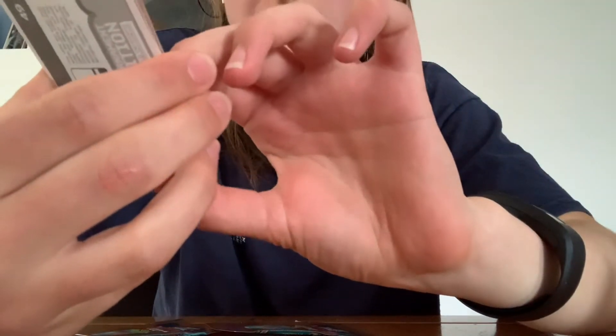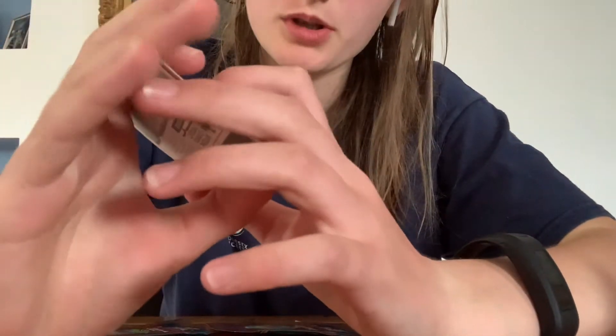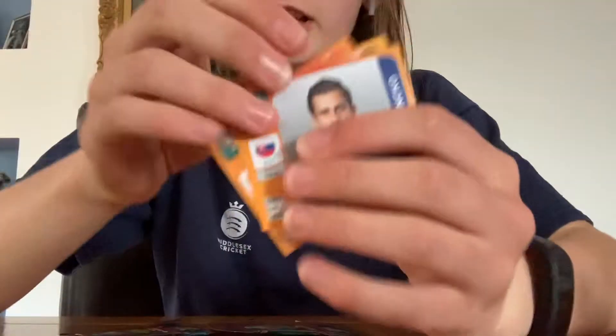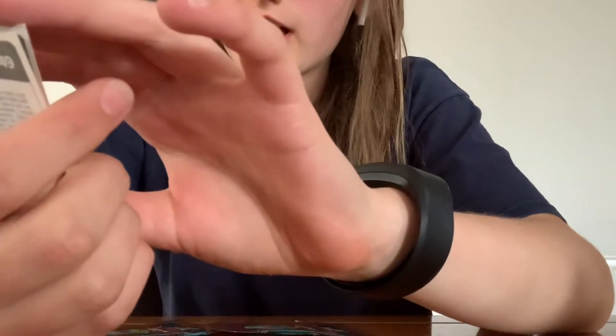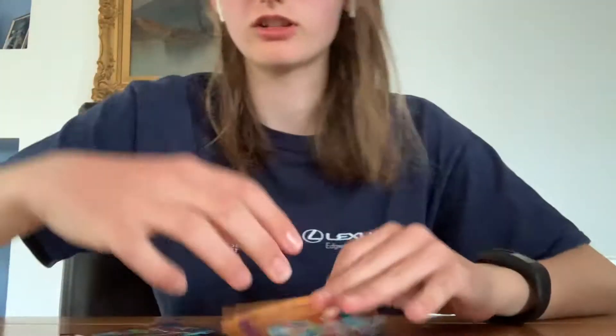So we've got Manuel Neuer and Matthias Ginter - I think I've already got this, but we'll see. Slovakia - I love this kit by the way. Lundberg Statica - I love the kit but they're already out. Another Slovakia player, David Hancho. Germany again - Jonathan Tah from Germany, pretty nice. And from Switzerland - they are still in the tournament - Kevin Mbabu, after their amazing result against France.